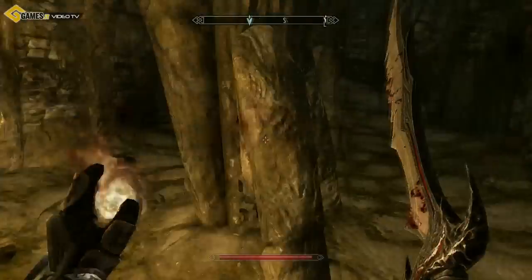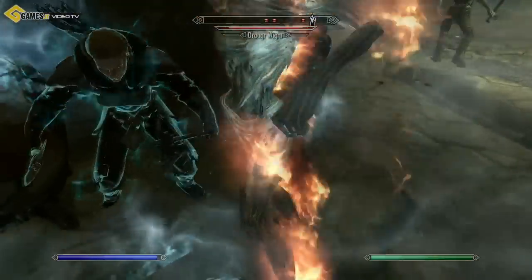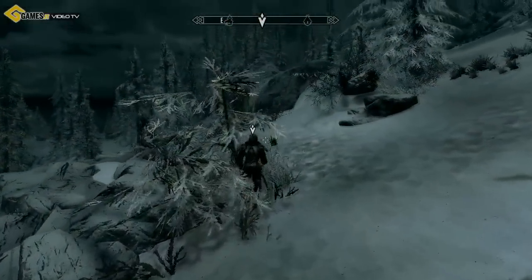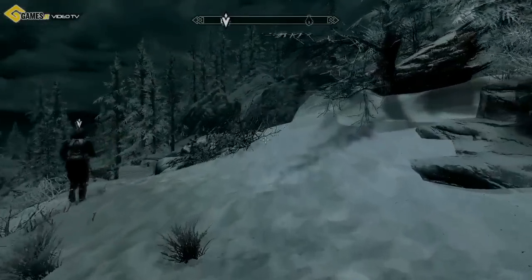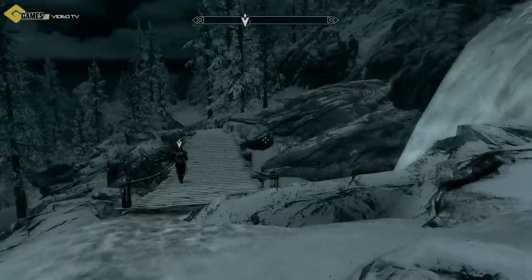L'isola di Solstheim ed il suo contenuto possono essere considerati come una mini-avventura, qualcosa di molto simile al gioco principale in sé, ma su una scala ovviamente ridotta. La quest principale, infatti, vi porterà via più o meno 6 ore senza considerare tutte le missioni secondarie ed una nuova parte del mondo di gioco tutta da esplorare.